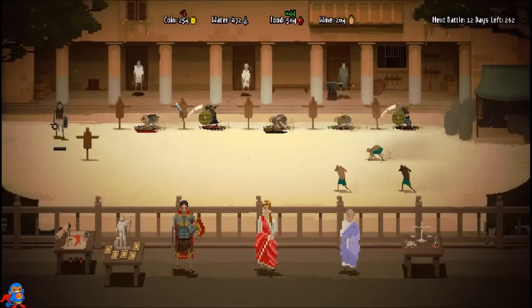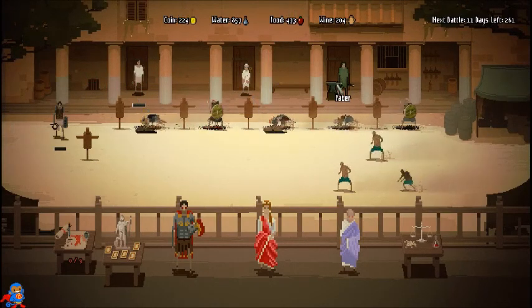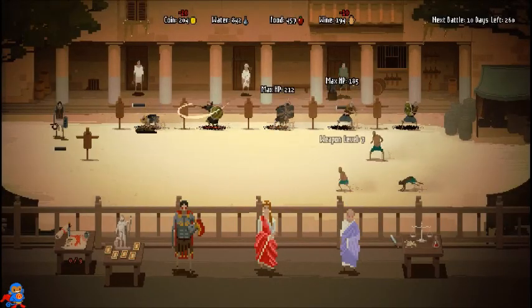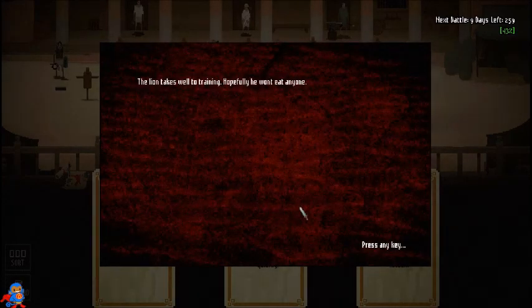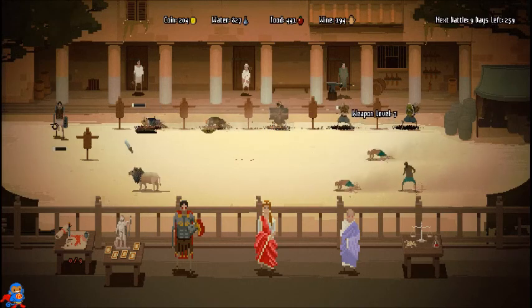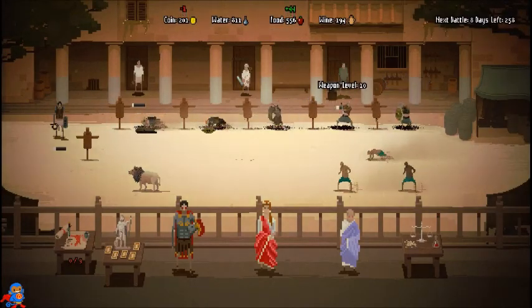Let's buy the food — I need that. The grain shelter, once built, will make between one to four food every day so I don't have to worry as much about food supply. Let's get the rebuild nets upgrade prepared for when we have the spearmen. Random event: guards found a caged lion. I'm going to train him in the gladiator arts — I've honestly never had a lion before. The lion takes well to training — hopefully he won't eat anyone. Better not act aggressive towards my gladiators or he'll be gone.